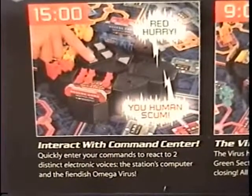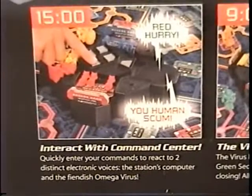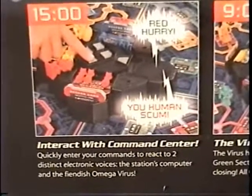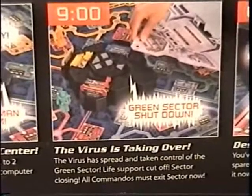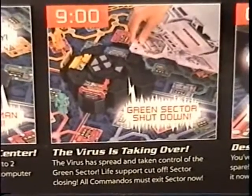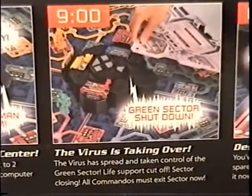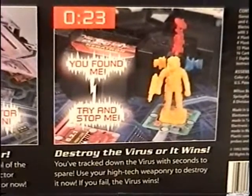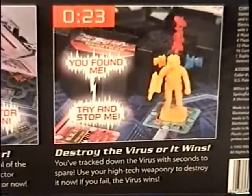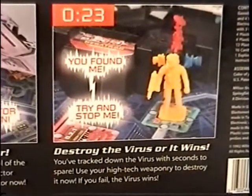Interact with command center — quickly enter your commands to react to two distinct electronic voices: the station's computer, and the fiendish Omega Virus. The virus is taking over. The virus has spread and taken control of the green sector. Life support cut off. Sector closing. All commandos must exit sector now. Destroy the virus or it wins. You've tracked down the virus with seconds to spare. Use your high-tech weaponry to destroy it now. If you fail, the virus wins.